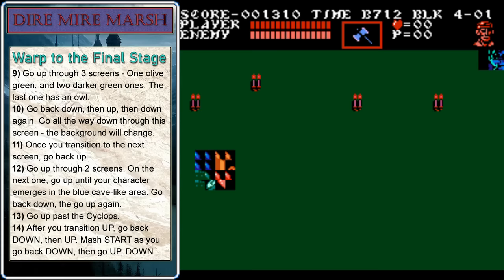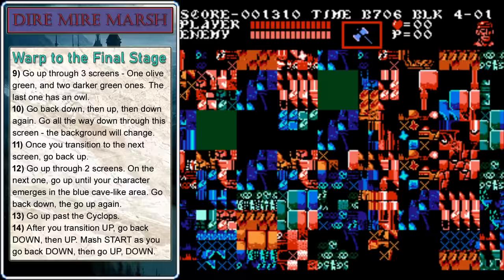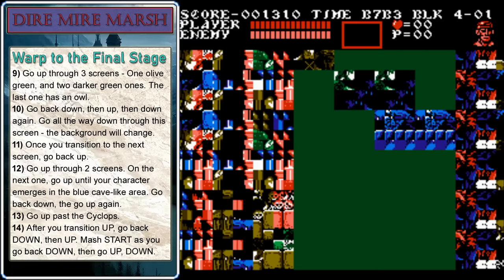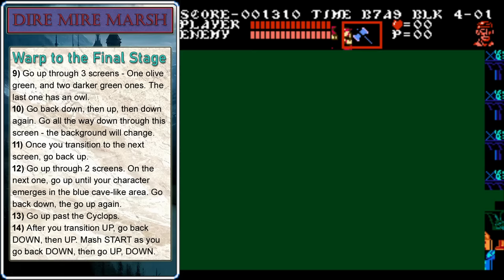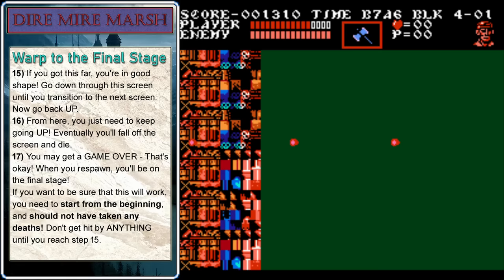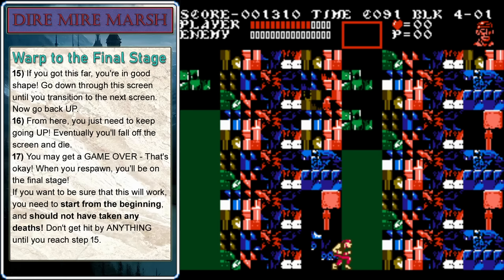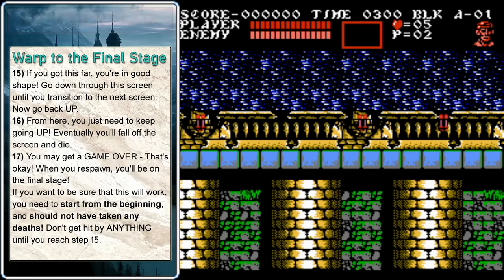When you get to the next screen, wait until you see your character from behind that blue part, then head back down and back up again. This part's tricky. When you get to the top, you're going to do six transitions. On the third one, you need to be mashing pause. If you do it right, you won't fall off the screen on the fourth one. Then go five and then six will head you back down again. At this point, it's okay if you get hit. Go down through that screen and then start walking back up. You just need to keep heading up and eventually you'll fall off the screen and die. And if you did it right, you'll get a game over — but when you respawn, you'll be on the final stage.